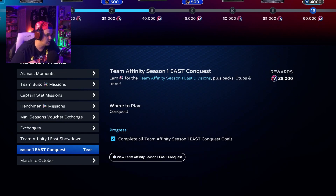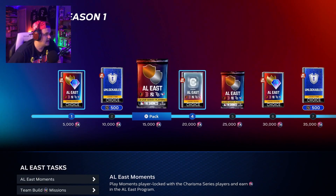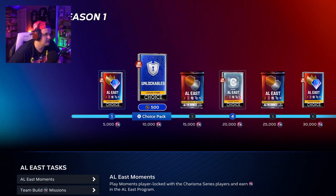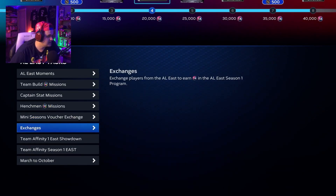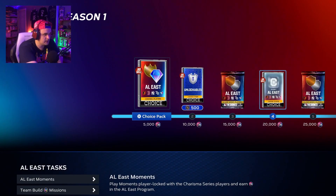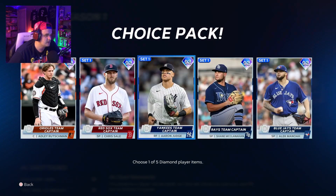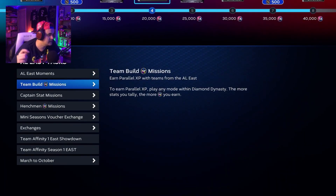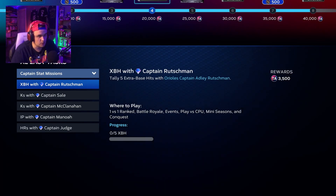Before you start the conquest, once you've done the showdown and the moments, you're going to have around 20k Team Affinity points. So you're going to get one of these henchman packs and also a captain pack. Make sure when you go into the conquest, you're using the two cards you get from the henchman pack — one gold and one diamond — along with the captain card, because you have captain stat missions to work towards.